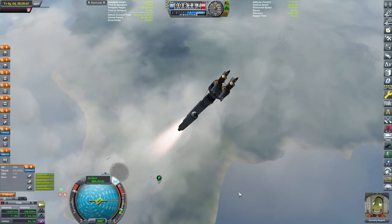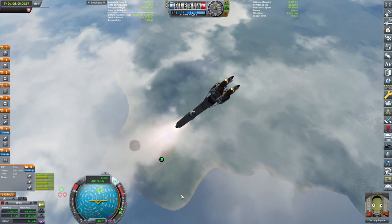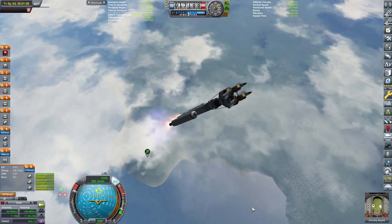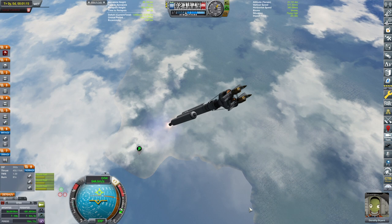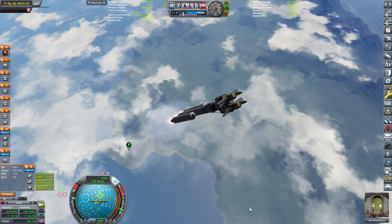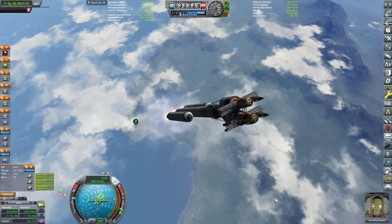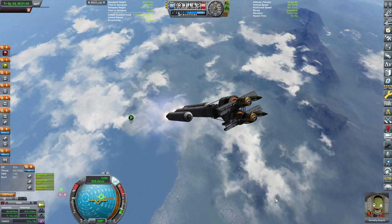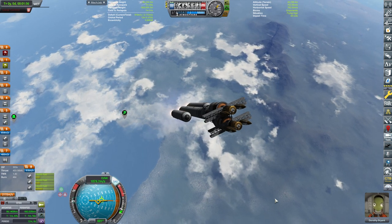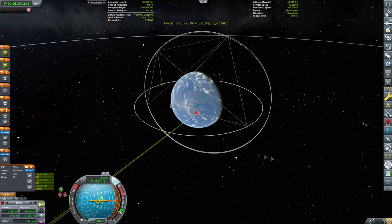First we'll fire up the engines and then we're gonna go with the actual boosters. And up and uppity we go. Beautiful. Rolling to polar orbit and going immediately northwards. However, this is the surface north, not the orbital north - that's something I need to keep in mind. Crossing the cloud layer with this ridiculous vehicle. Ditching the boosters.